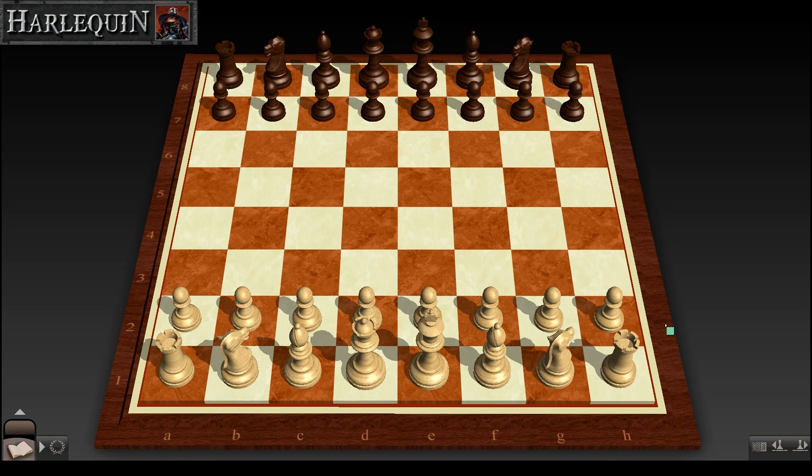We have a standard one versus one affair here today. On the southern side, controlling the white pieces, we have Mr. Donald Byrne, International Master. And on the northern side of the map, controlling the black pieces today, we have the young 13-year-old Bobby Fischer. Let's go ahead and get this game started.